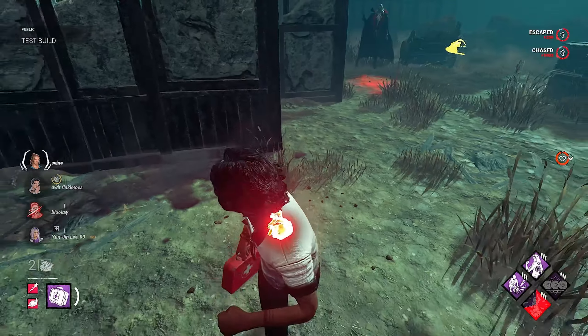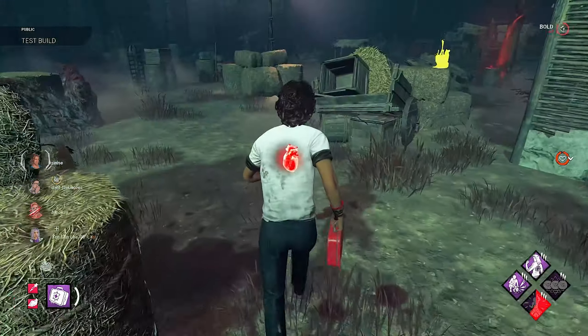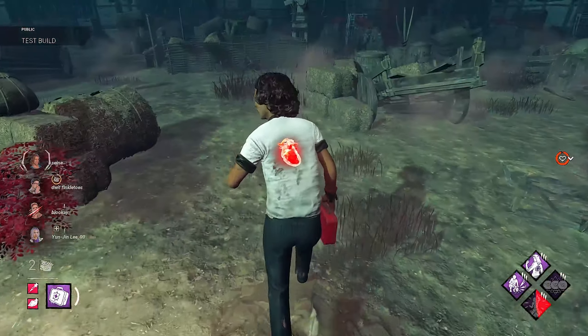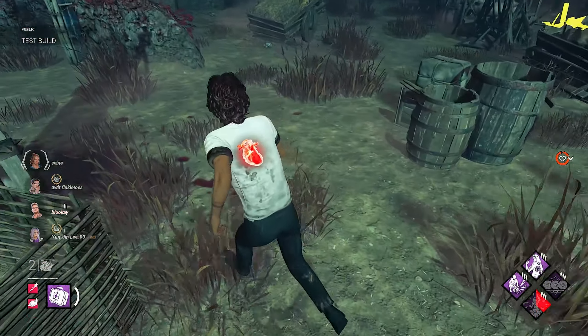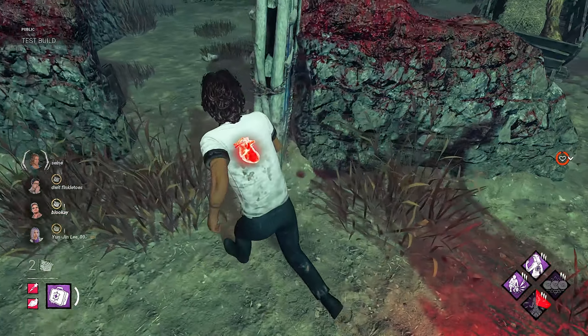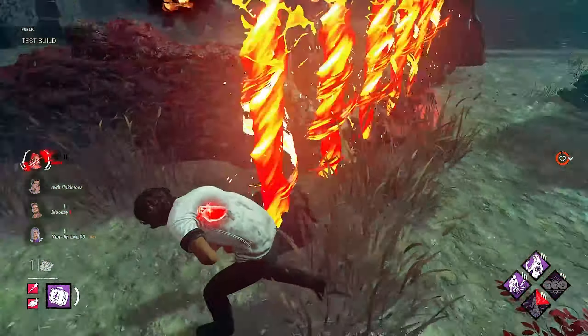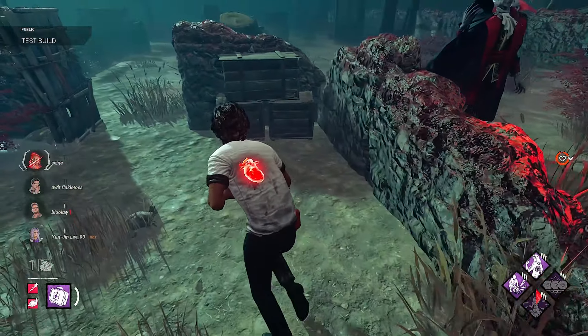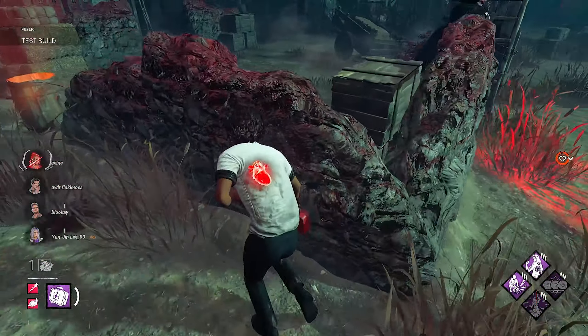He's still on us though. This is going to be a very, very long chase by the look of it. I don't think I'll make it to that pallet — we might have to try and spin him once. No, we do make it, hold W. He does hit us eventually. I'd love to pop the insta-heal, but we are on first hook — I might just save it for now. We don't have Smash Hit for this time around.